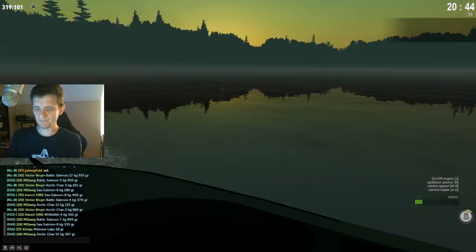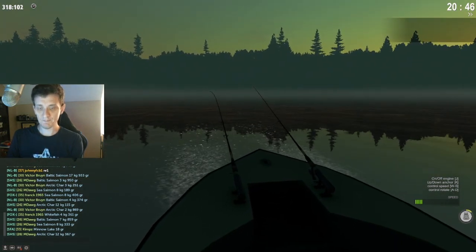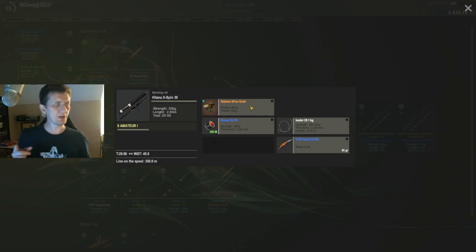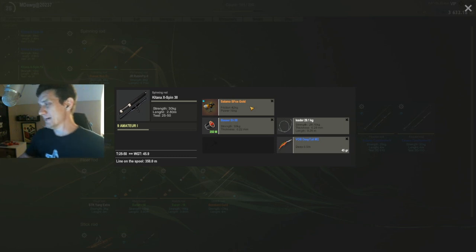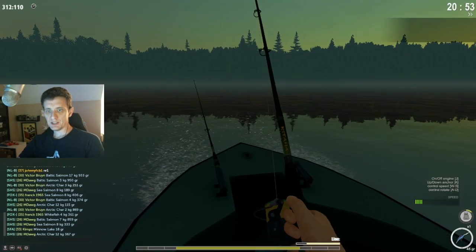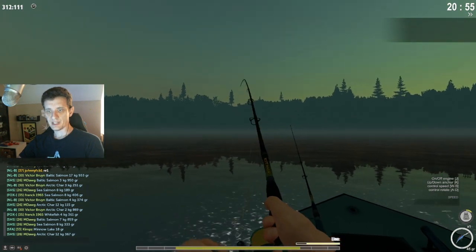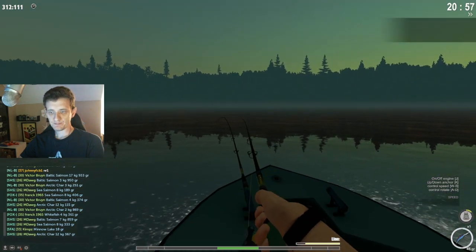Here's a nice large Arctic char — thousand XP, decent silver. Now for our equipment: the main two lines we're using are these Katana X Spin 30s — a big reel. The important thing to remember is that you can use your spinning reels only on spinning rod setups, even the spinning reels you've been using for carp fishing or bottom fishing. We're basically going with 29 kilo strength on both lines. We're using the Deep Tail M2 on this one. Let's catch this fish — I think we've actually got two fish on right now.